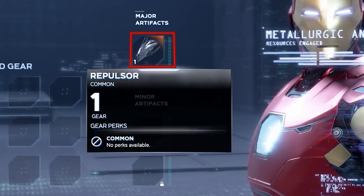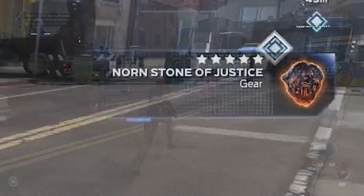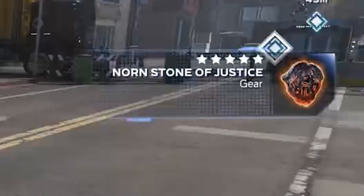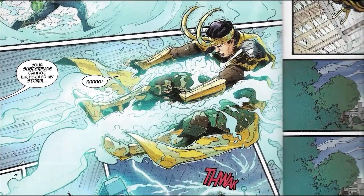Unfortunately, I haven't been able to determine what this artifact is yet, so if anyone knows what this object is in the image, definitely let us know in the comments. One artifact name has been shown in the trailer though, and that is the Nornstone of Justice. This is the only time we see it and we never get a description, but I would expect to see other types of Nornstones besides this one. Nornstone effects vary in the comics and are usually associated with Loki. Loki was in the prequel comics, but we still don't know if he'll make an appearance in the game.